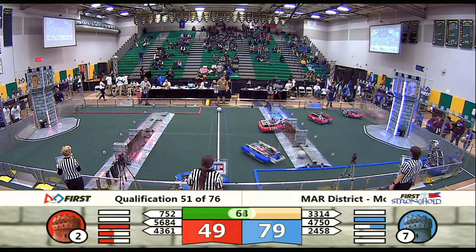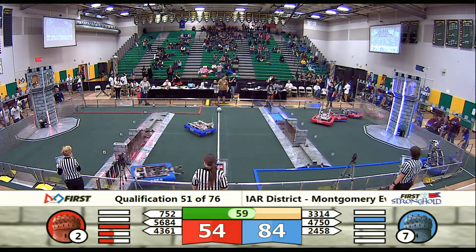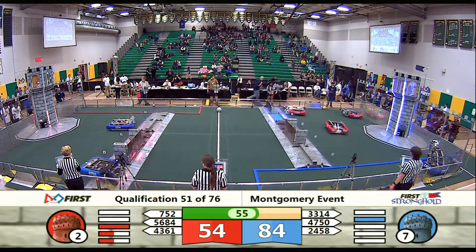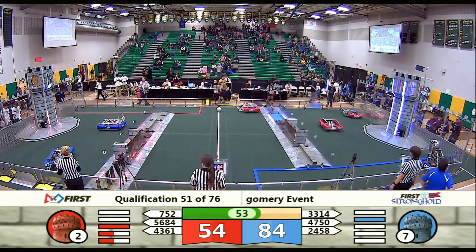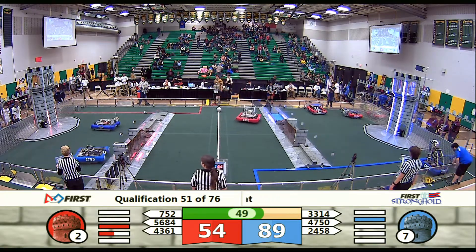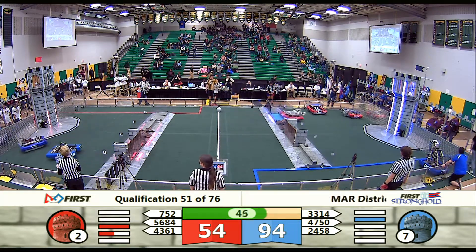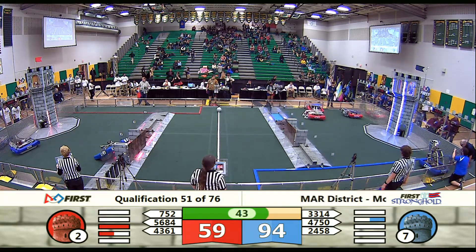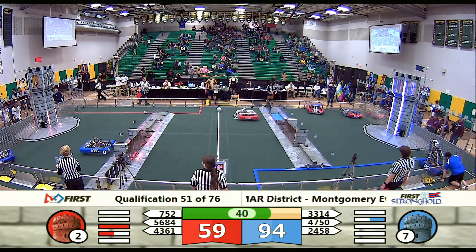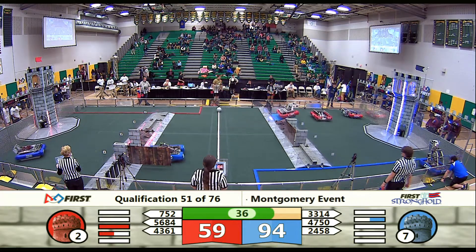33-14 — that's Mechanical Mustangs — snagging boulders from the neutral zone, crossing over the rock wall into the red alliance courtyard. They make the shot. 47-50 trying to open up the sally port. 94 points for the blue alliance, 59 for red.